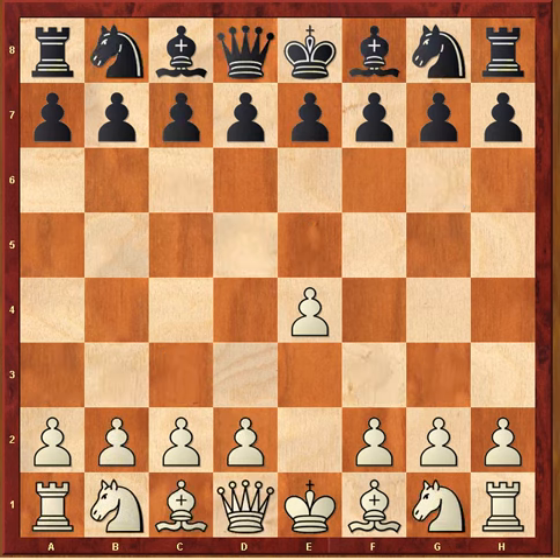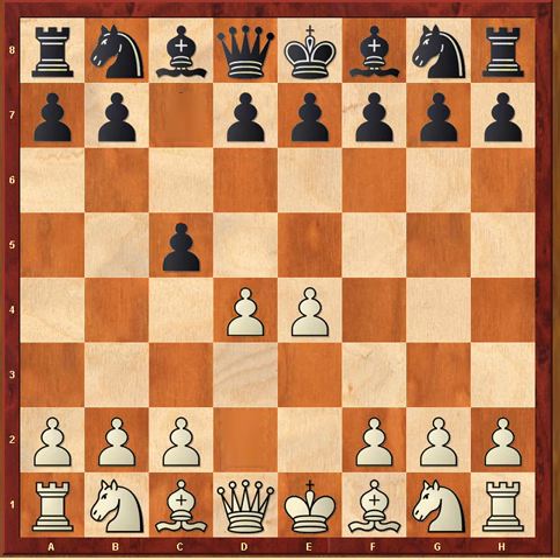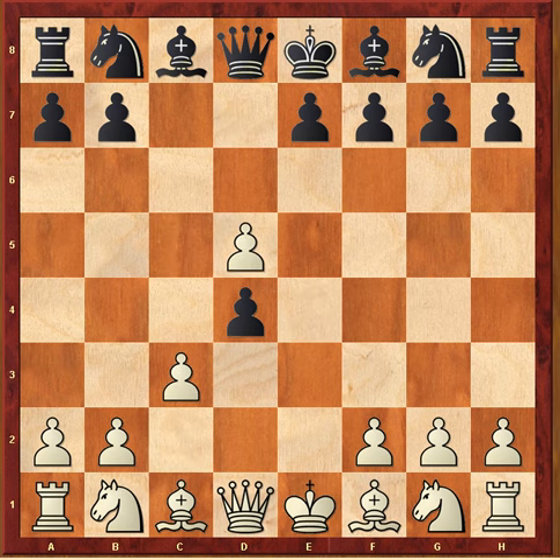In this game white launches a premature attack involving his queen and neglects his development — watch what happens. This is between Dutch with the white pieces and John Sugden with the black pieces, from London 1964. E4 c5, d4 c takes d4, c3, d5, e takes d5, queen takes d5. This is all perfectly playable; the reason why is that the queen cannot be easily attacked here because of white placing his pawn on c3, so the usual move gaining time, knight c3, is not possible.